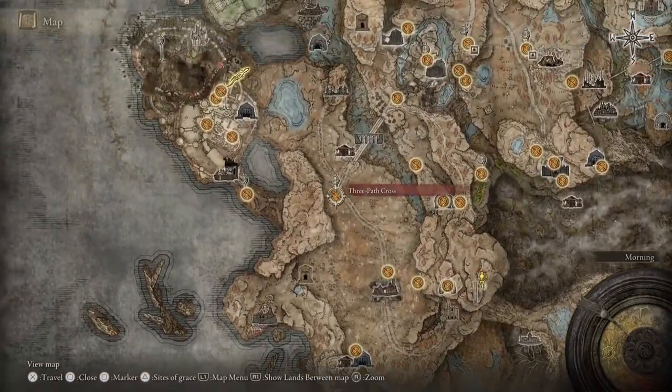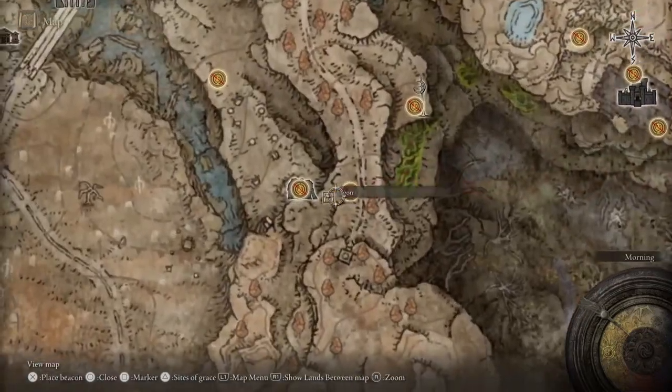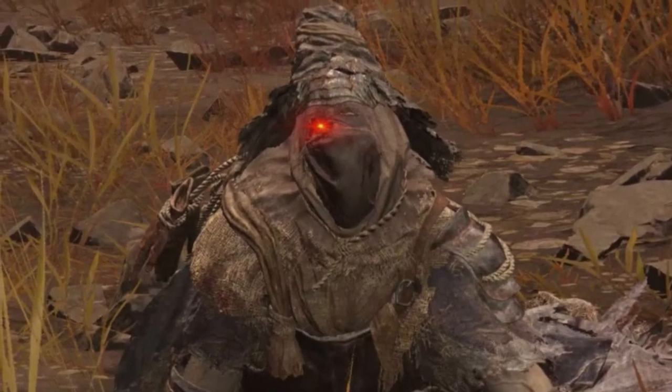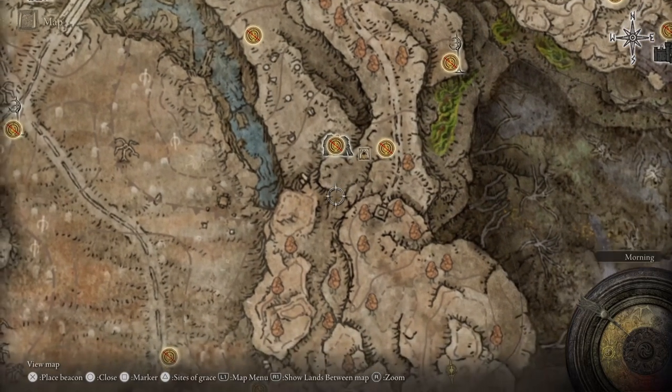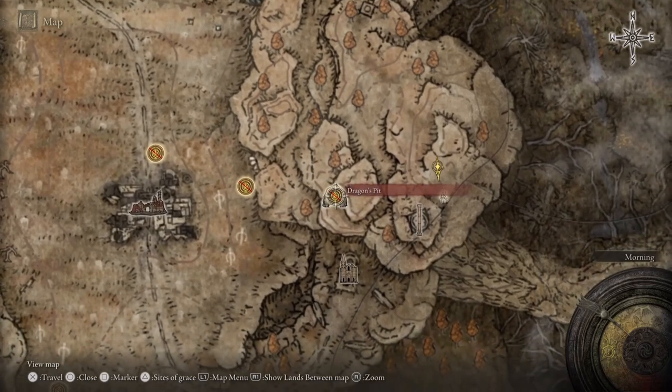This is also an early game weapon, so if you just follow my route here from the very beginning of the DLC, you'll eventually run into Egon. Go through the dialogue with him and then continue down this route and you'll be invaded — defeat that boss, and then head into the Dragon Pit cave here.